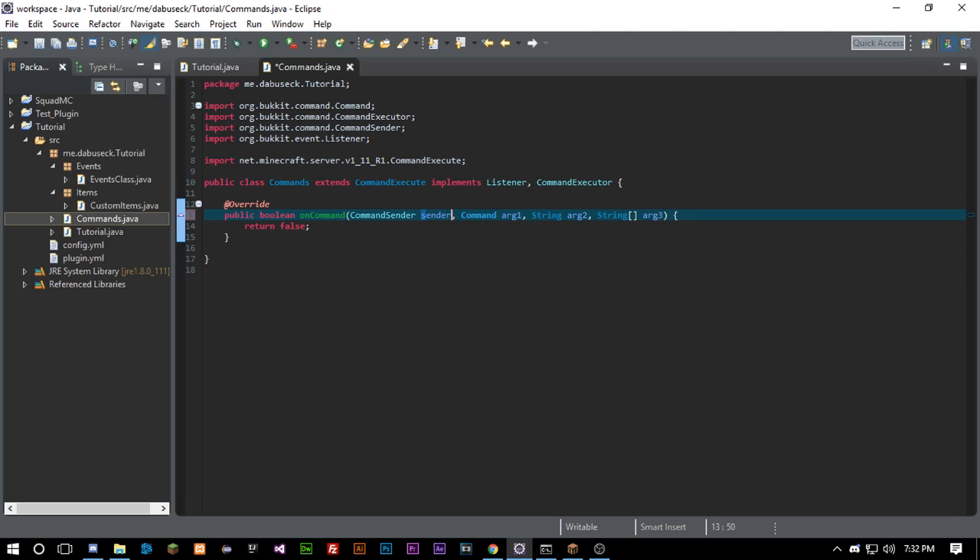We're going to rename 'arg0' to 'sender' and the command parameter to 'cmd'. The command sender is basically whoever is sending the command — which can be the console or a player. Then we have the command itself, which is the slash-whatever they're typing. There's also a label parameter which I've honestly never had a use for.